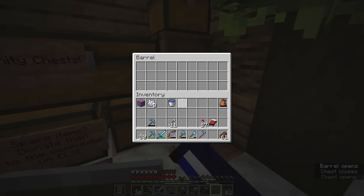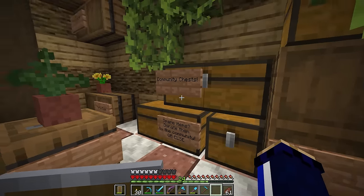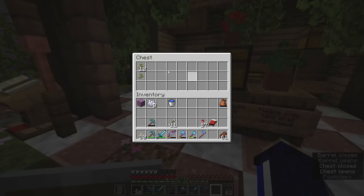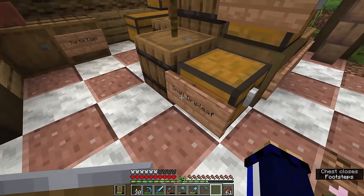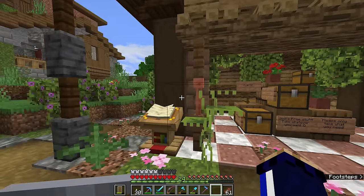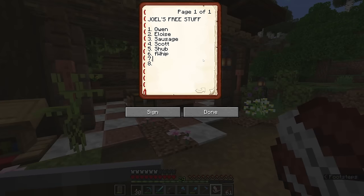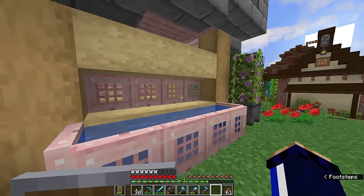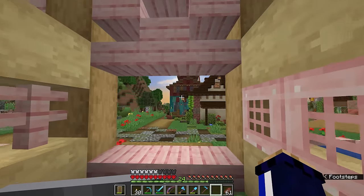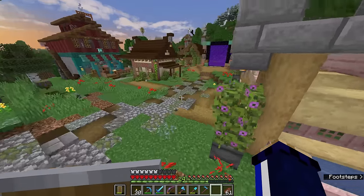Joel's free stuff area - take whatever you want, please only take what you need. There's quartz, turtle eggs, shroom lights, and community chests where people can donate spare items. I definitely have cobblestone and building materials I won't need for my dig area. There's small dripleaf and some quartz for comparators. This little pink build is Scott's stable so you can ride a horse on in - I'm not seeing the book for it so hopefully it's already been fully approved.